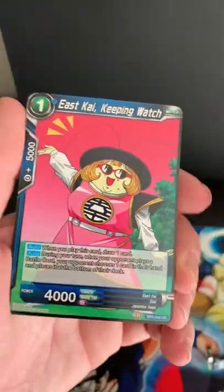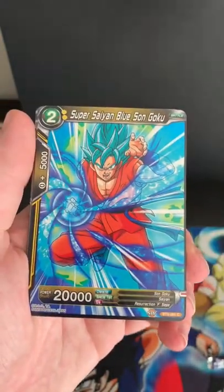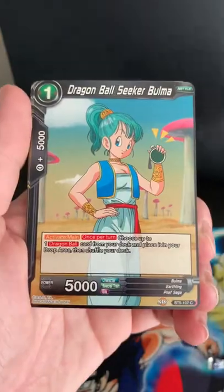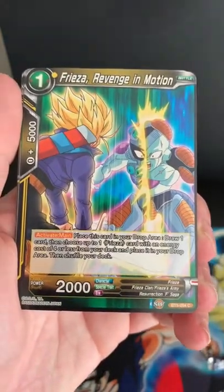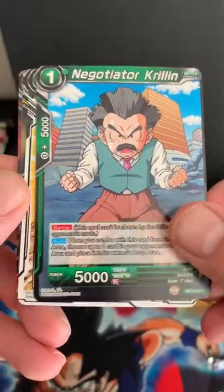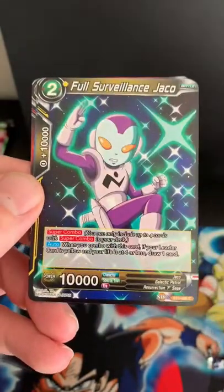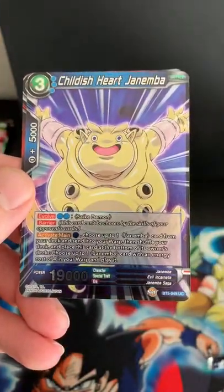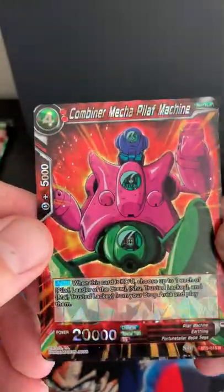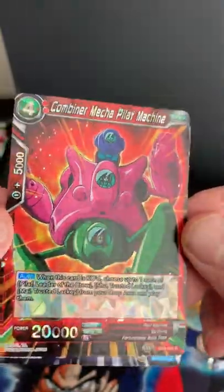Here's a good one — East Kai. Master Roshi, Super Saiyan Blue Song Goku, Bandages to the Rescue, Dragon Ball Seeker Bulma, Frieza, Negotiator Krillin, Child's Wish, Ginyu, Jaco Full Surveillance, Childish Hard Janeba foil! And a Combiner Mecha Pilaf — I've been getting a lot of these, maybe that's the universe telling me to throw it in a deck.